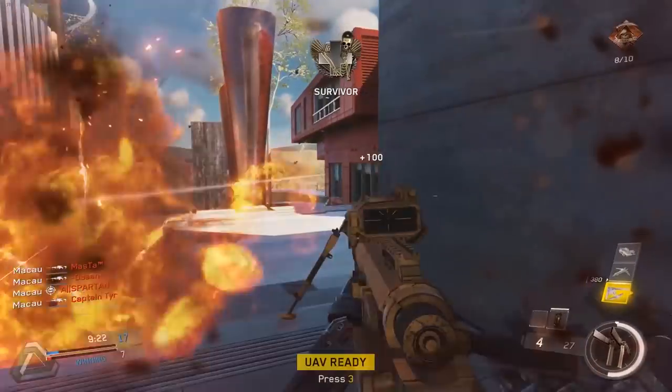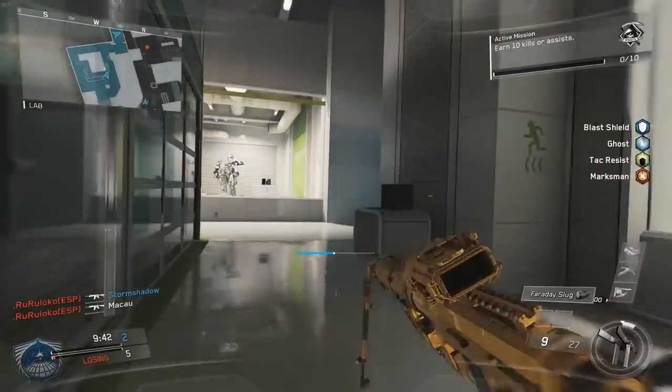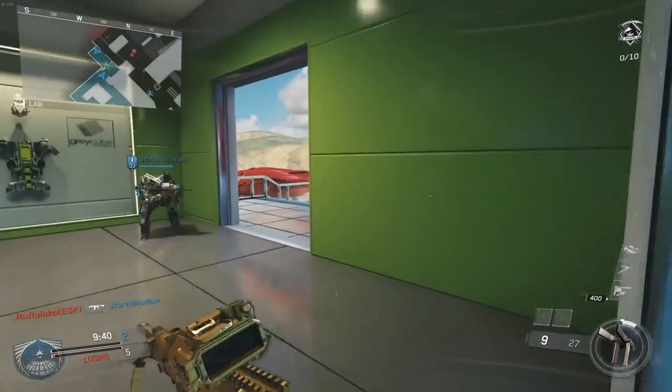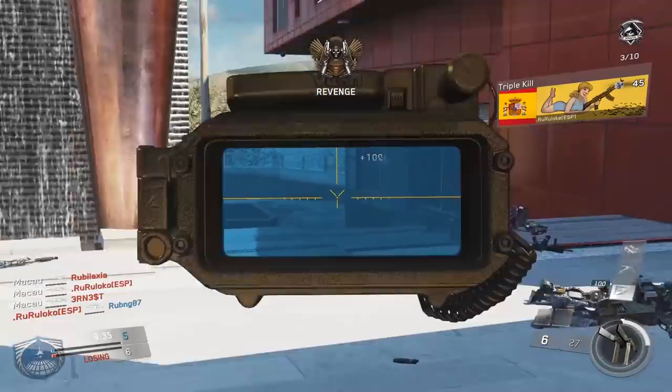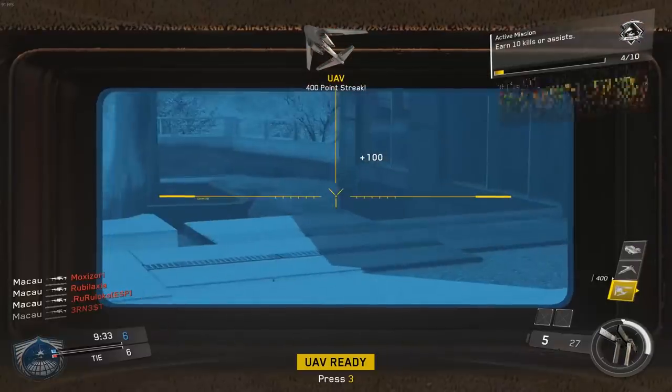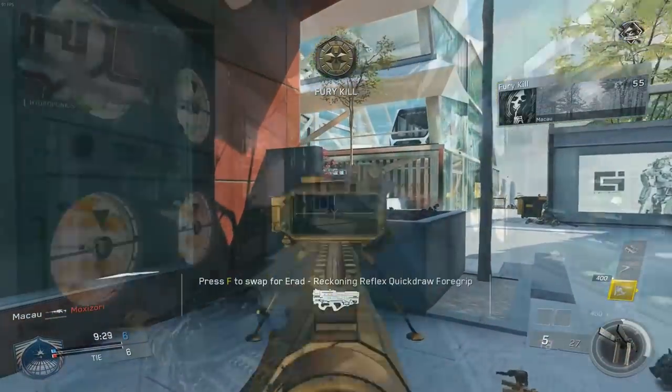This clip right here — this is not the one I meant; there's another clip on Genesis that I'm playing versus a god. This one, Ruro Loco is on the enemy team and I quad feed him. This guy has like a 4.0 KD on PC — he's always destroying.